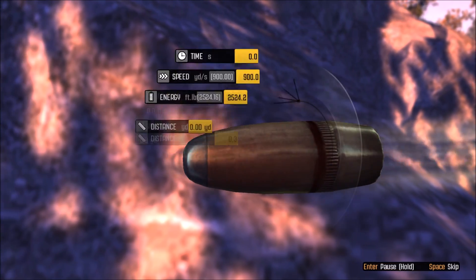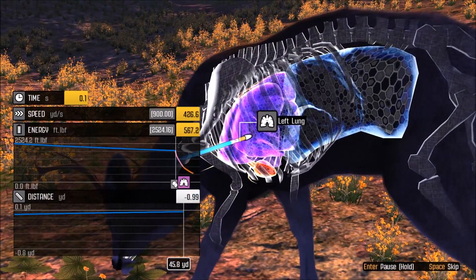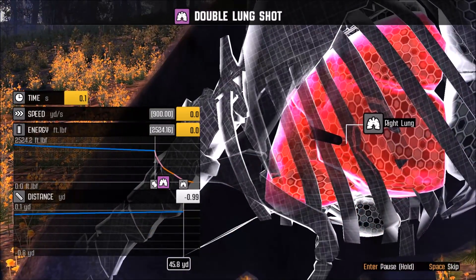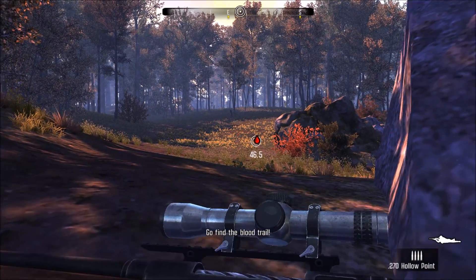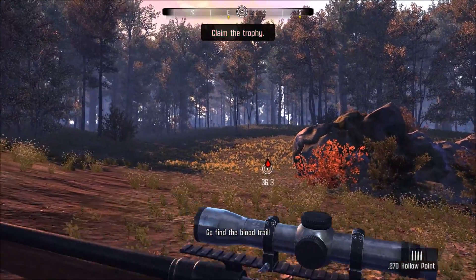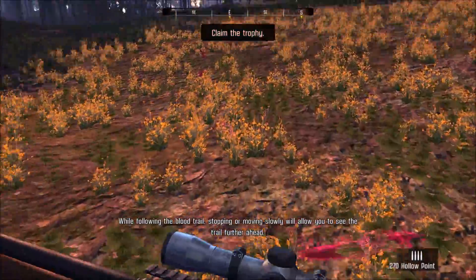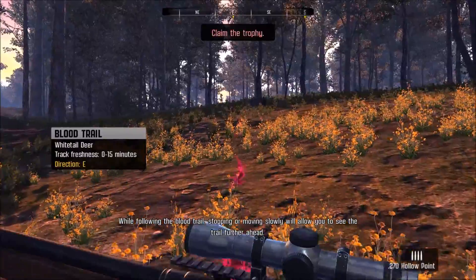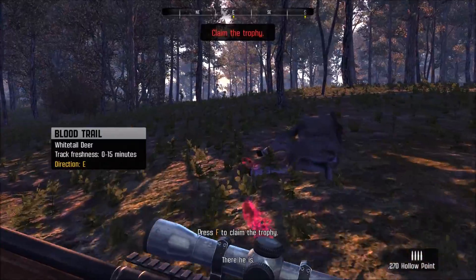That felt pretty good. You never know what's gonna happen — we got a double lung. Perfect shot. Blood tracks will give you an idea which way the animal went — head that way and you should find some more blood drops. We can run, but interestingly, if you run you can't see the blood very well. If you walk, it shows up a lot better. Good to know.